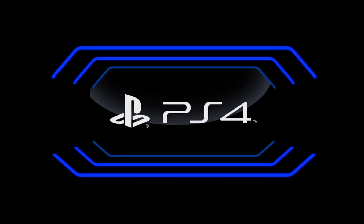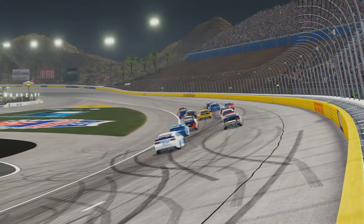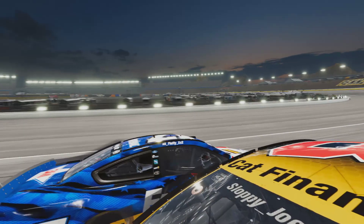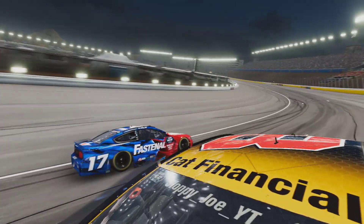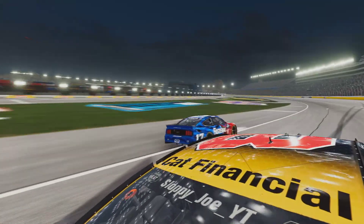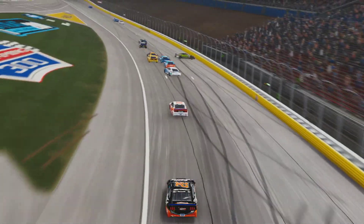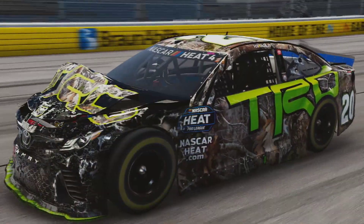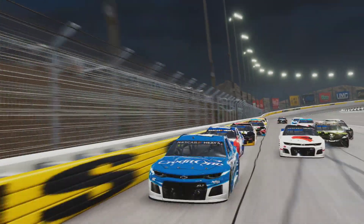PlayStation also had a great race at Las Vegas. It started with Sloppy Joe leading the field to green, collecting his first pole of the season. Sloppy Joe is not in the playoff talk, but he doesn't care — he's trying to win the race. But Fluffy says it's his turn, as the 17 gets a nice run on the bottom side of the racetrack to take the lead. Fluffy was quick all evening long, battling throughout the field. Farther back, Voltage goes hard into the wall — to the back of the pack he goes. Major damage to the 20, but they get it fixed on pit road and send him on his way.